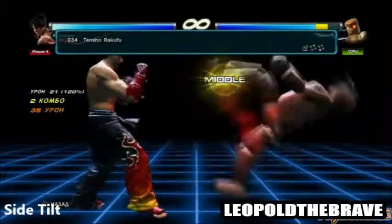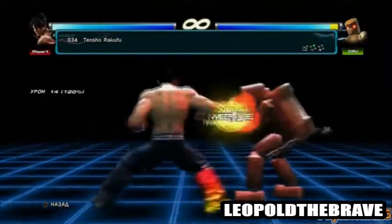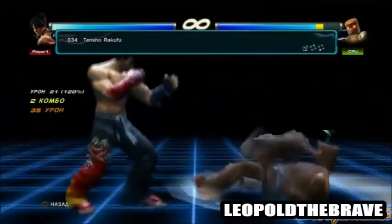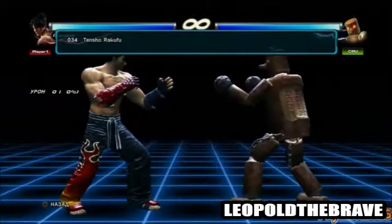His side tilt could be the Tensho Rakfu, a two-hit combo similar to Snake's in Brawl. It would do a decent amount of damage and have a nice range; however, this move could have a bit of end lag, leaving Jin wide open as he takes half a second to get back into position.